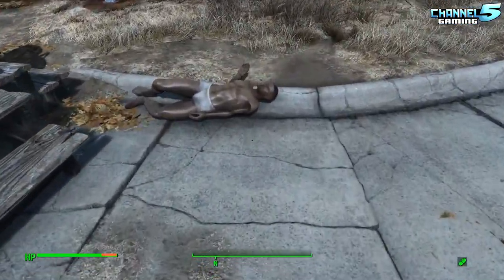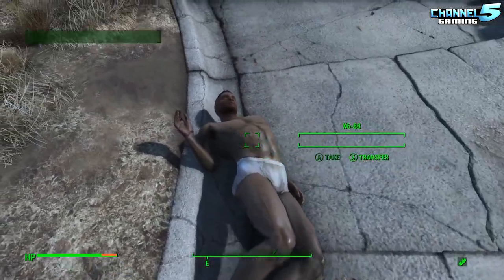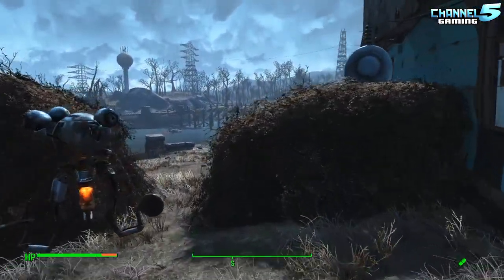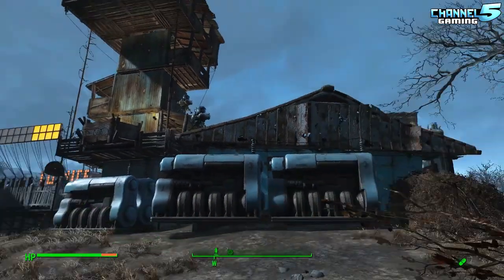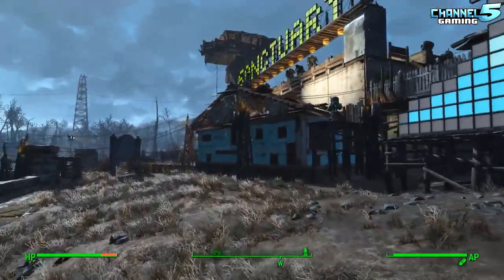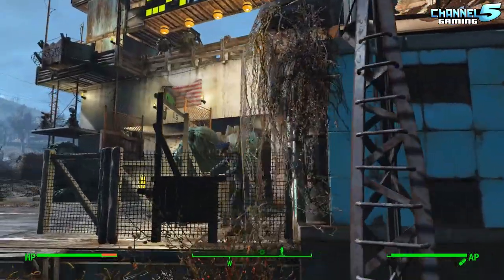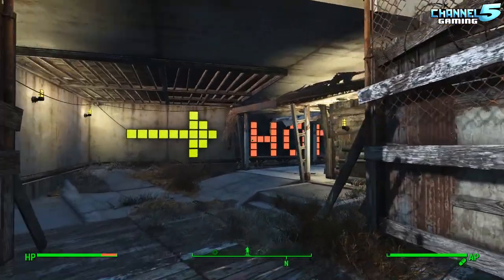Last little Easter egg — X-688. I cannot get this body to move. That is a companion — spoiler alert! I was forced to kill him; had no choice, he attacked me. So there you go guys, that's a quick tour of it all. It's all integrated in and around the houses that come with Sanctuary. I did my best to make it all seamless.